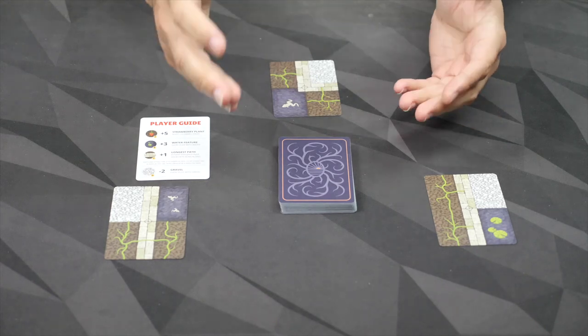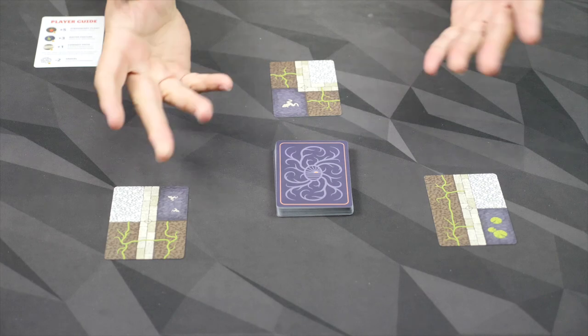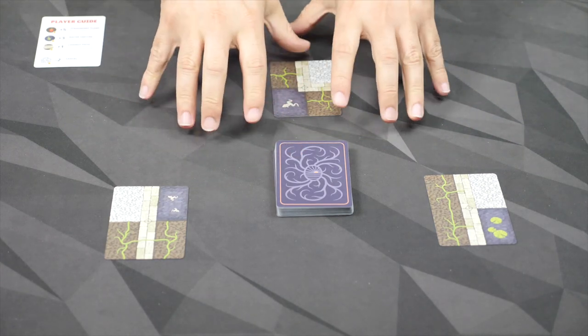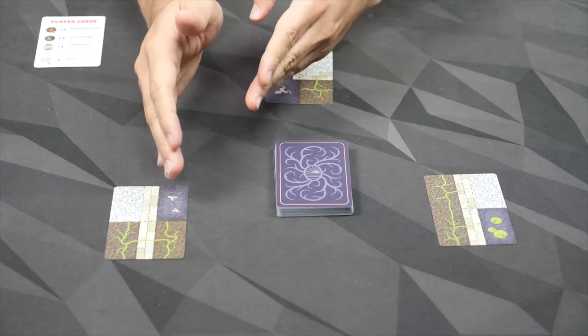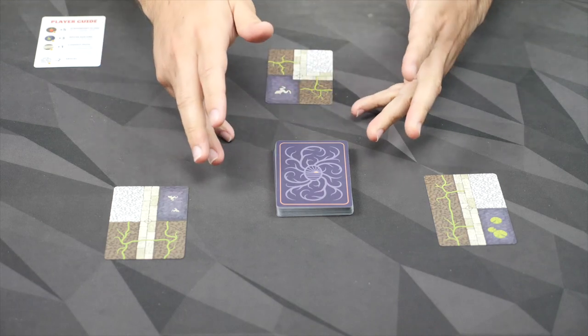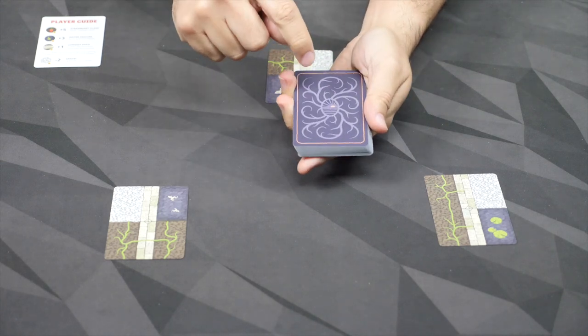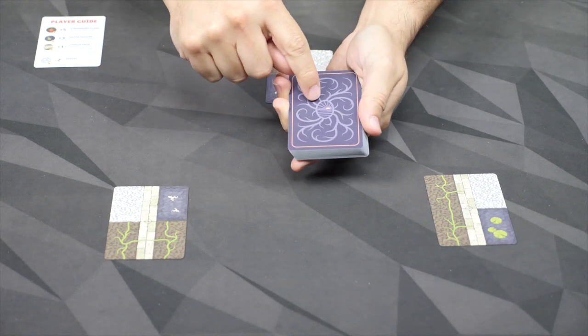On your turn, you're going to do one of two things. You can draw two cards, take one, add it to your display, and then discard the other one into its appropriate discard pile. Or you can just take the top one from any of the discard piles and add it onto your display. When I say multiple discard piles, I mean because there are three stages of cards.